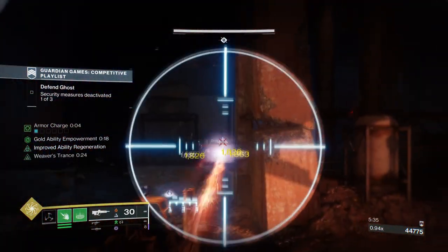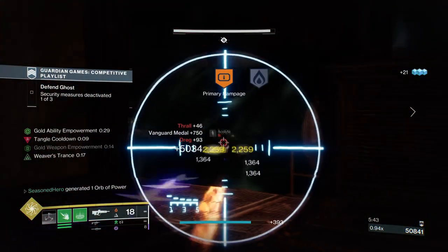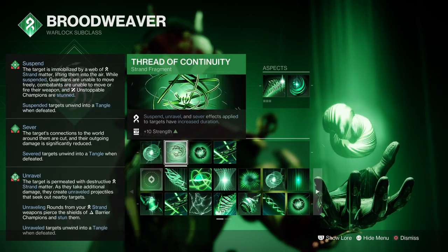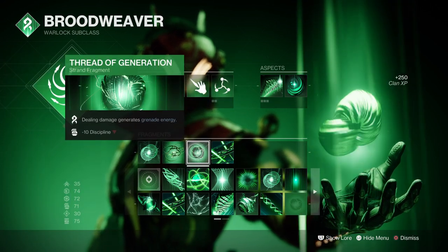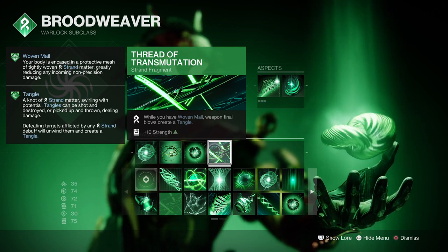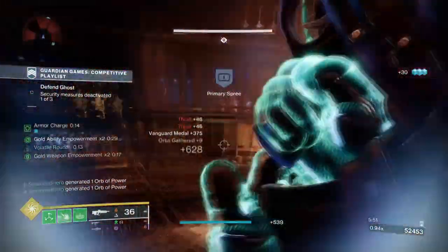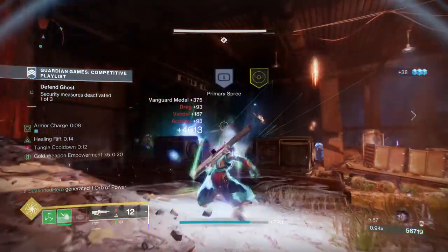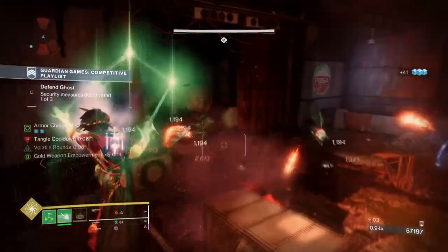Expanding on your weapon's damage and improving your Strand effects will also help in a big way to make the build feel more comfortable. Looking into the fragments: Thread of Warding where picking up an orb grants Woven Mail; Thread of Continuity where suspend, unravel and sever effects' duration are increased; Thread of Generation where dealing damage generates grenade energy; and Thread of Transmutation where while having Woven Mail applied, final blows create tangles. Thread of Continuity is a must as we want suspending all targets to last a very long time and make use of Scorch damage being applied over time.